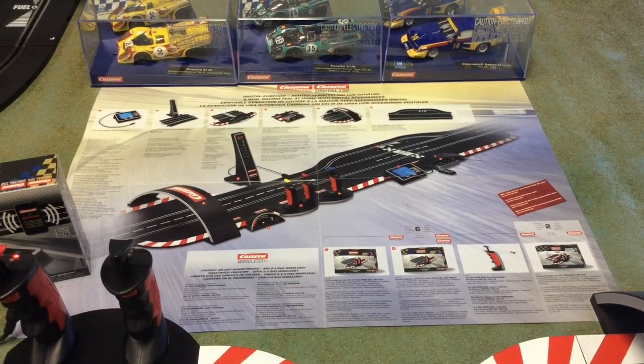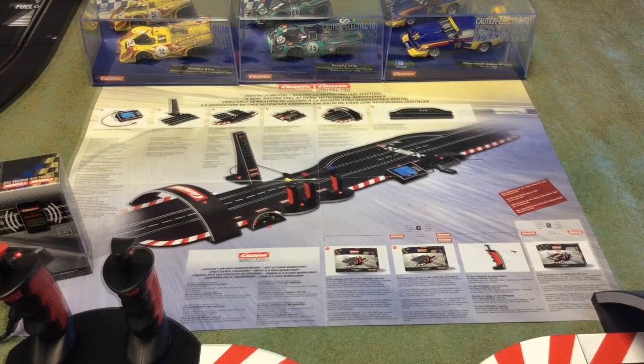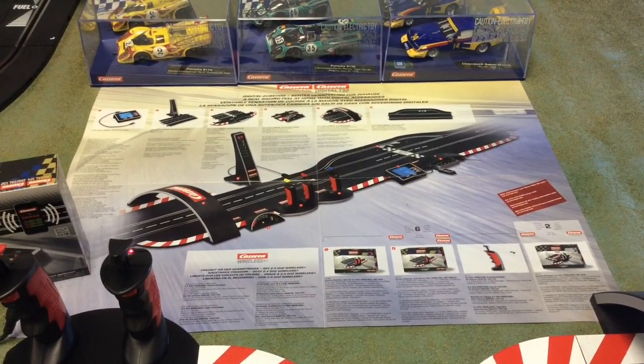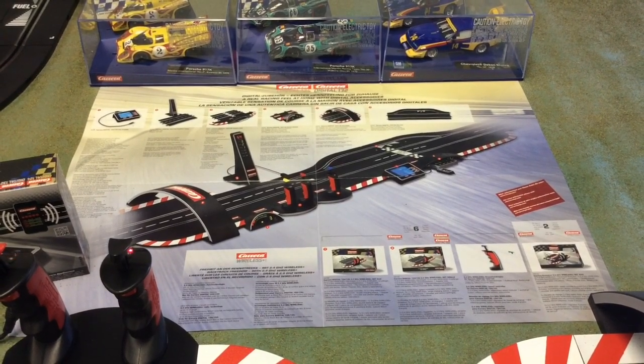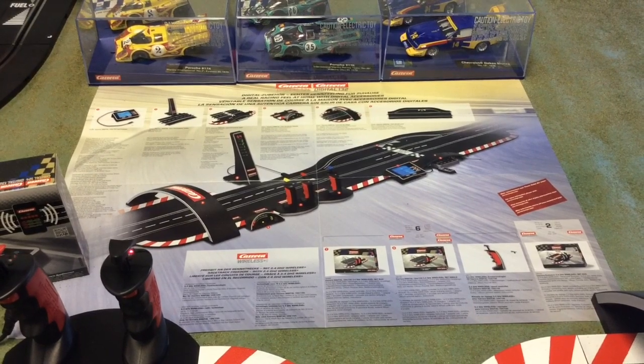Here you can see the layout of all their accessories: the wireless controllers, the Starlight Bridge, the lap counter, driver stations, position tower, and the App Connect. As well as the most important piece, the control unit which runs all these different accessories.